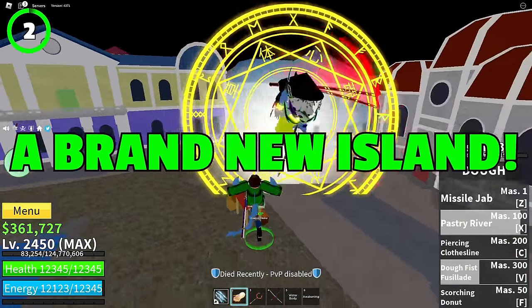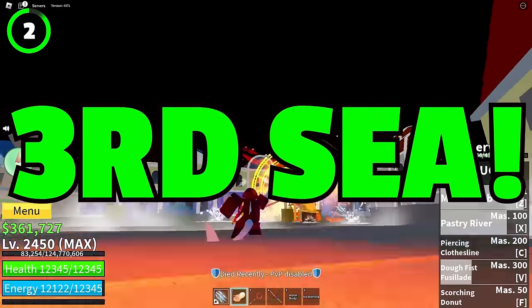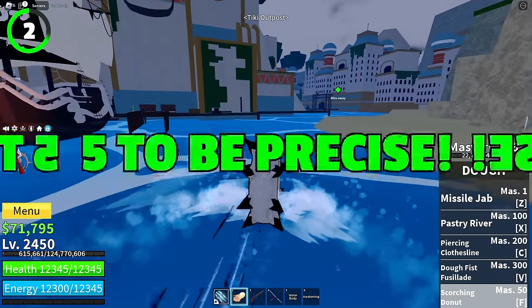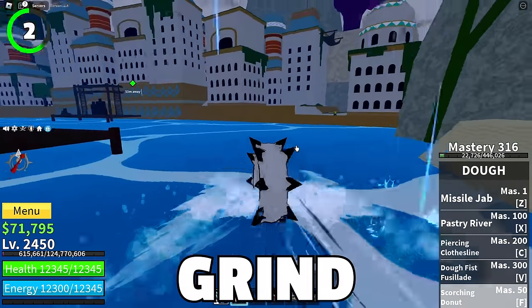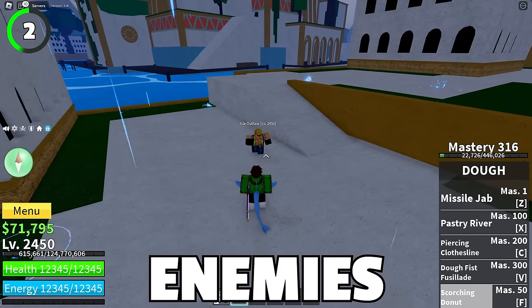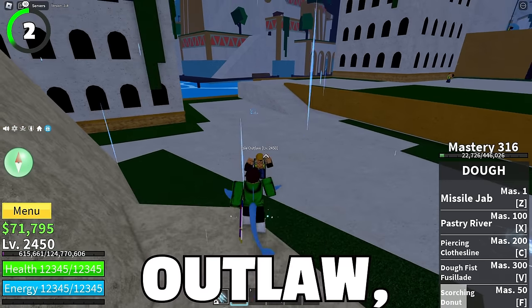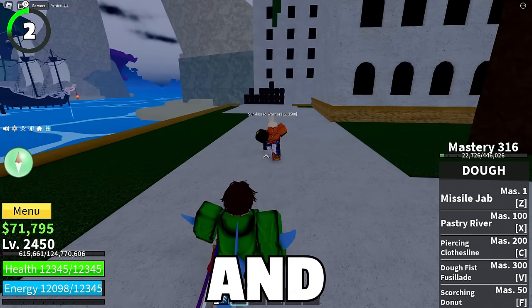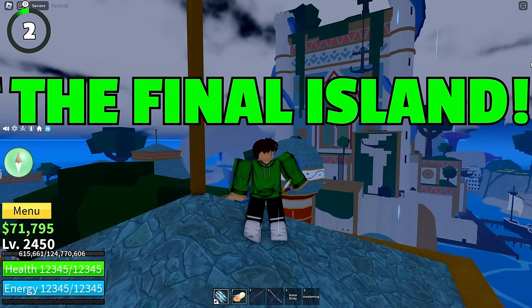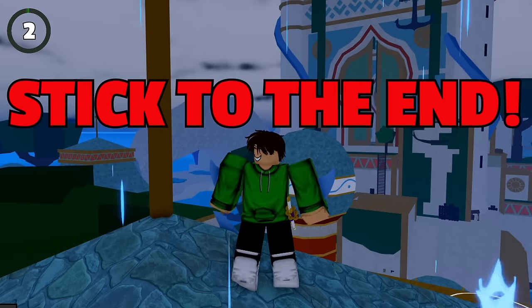Another great addition is a brand new island added to the third sea. It's called Tiki Outpost and it's filled with a bunch of new NPCs — five to be more precise. You can grind on it only if you're above level 2450. There are four enemies on this island called Isle Outlaw, Island Boy, Isle Champion, and Sunkist Warriors. It's basically the final island in the whole game.